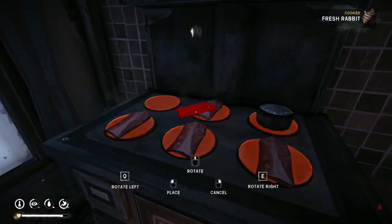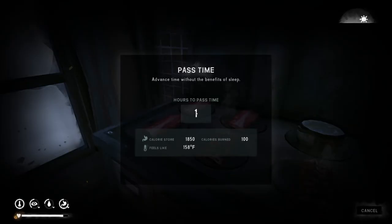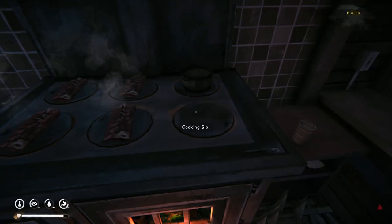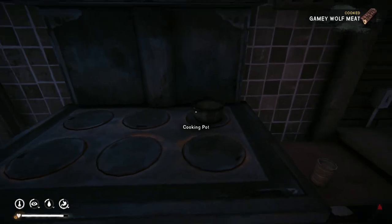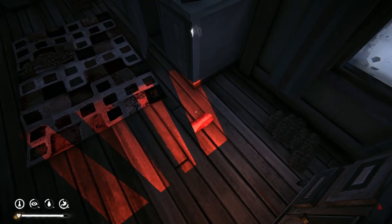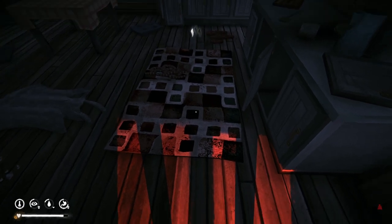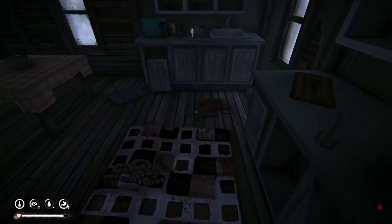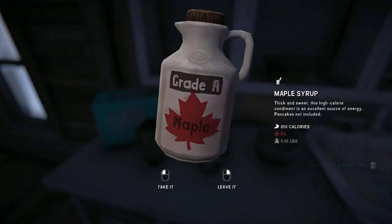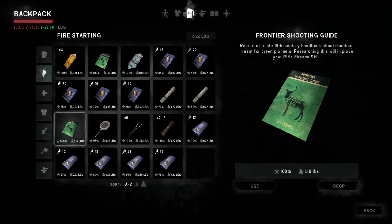We've got all these cooked up — these six-burner stoves are so nice, so nice. That's all of our food, so now we'll need to make some water. Oh look, we missed some maple syrup back here — nice! Throw some of that on our steaks, should taste pretty delicious.